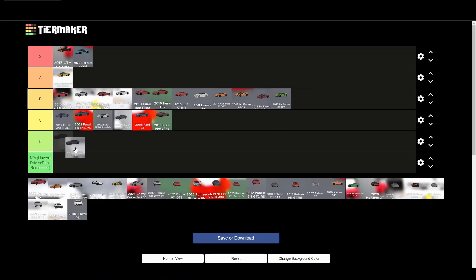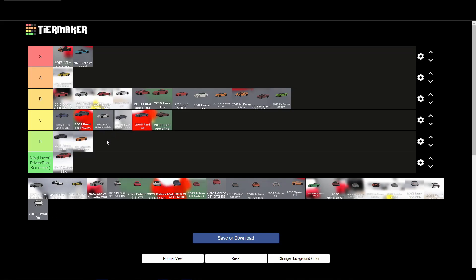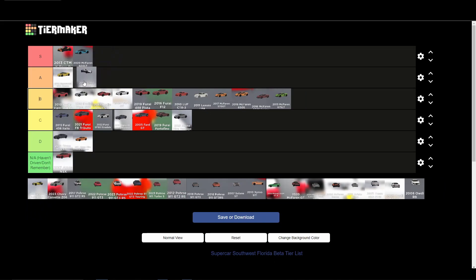The Aston Martin DB11 — nobody ever drives that thing and it doesn't look great to me, so it's not going anywhere quick in the rankings. The Acura NSX is a good looking car but I don't remember it being very quick — probably D to C tier, not the greatest. The F12 Vantage is a D tier — I don't know what they did with the Aston Martins, they're just not good overall. The Vantage though does look kind of nice so that gets a B tier.